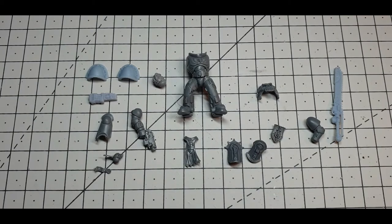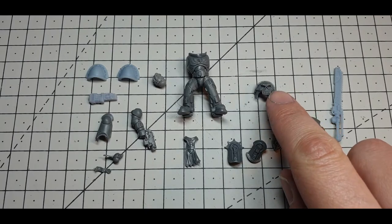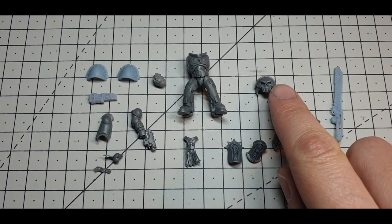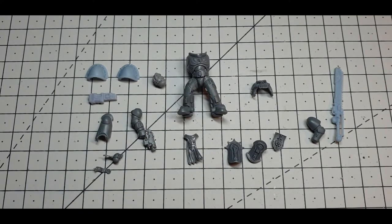I want to play on the Charnel Guard death symbology a little bit more and I'm going to try and replace his chest piece with this skull. Looking at it, it looks like it's going to fit — we'll try that and see what happens. This piece is from Sisters of Silence, it's a very heresy-era style ornate armour, and it seems to fit the aesthetic nicely.